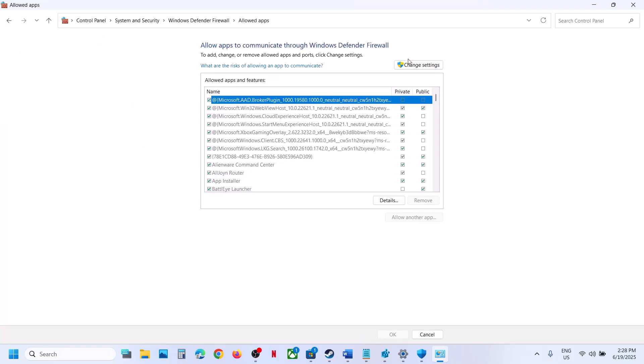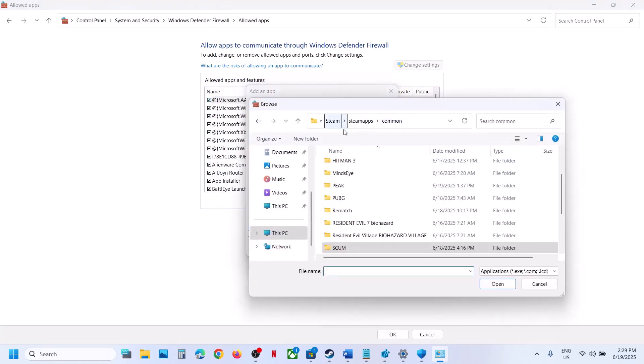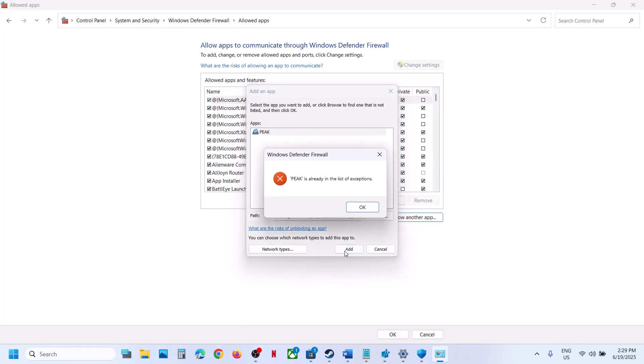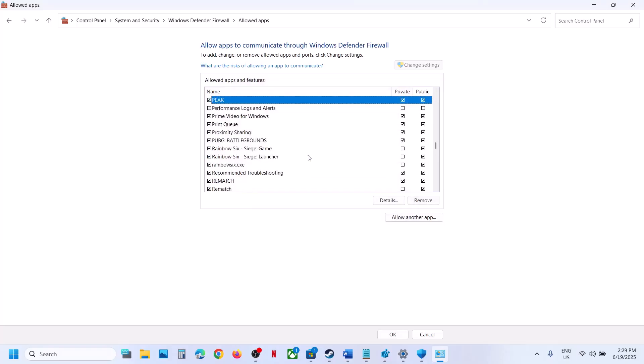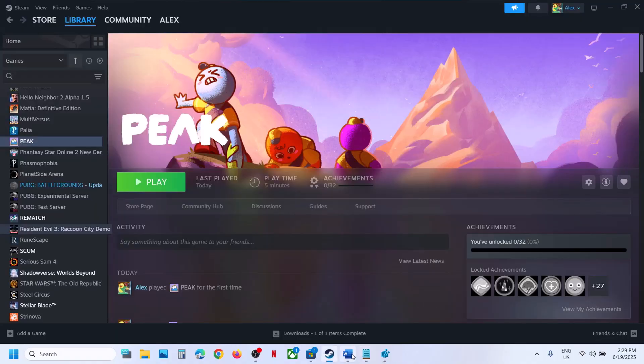Click 'Change settings,' then 'Allow another app,' click Browse, go to the game installation folder, open the game folder, select the game exe file, and click Open. Click Add — in my case the game is already added. Once added, launch the game and check.